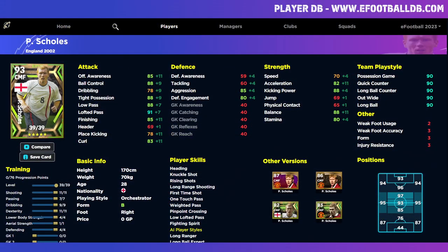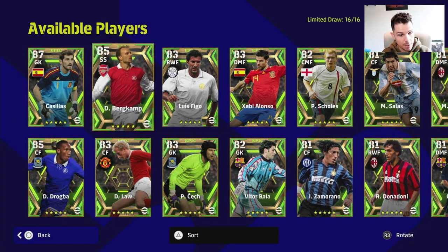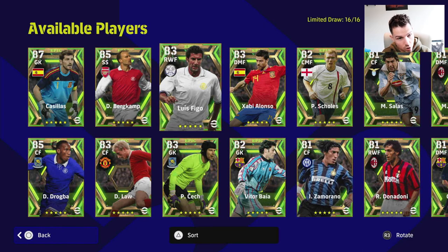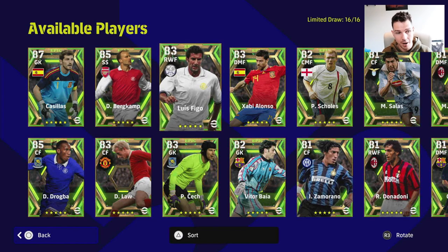Let's talk about this build. He's got 39 levels to go: 11 into shooting and dexterity, 7 into passing, 9 into dribbling, and 4 into lower body. The big selling point of this build is that we are dependent on his unwavering form — the form arrow — so we get the player form arrow boost. We're not really going to be playing Scholes as a starter. Apart from Drogba, Law, Cassius, and Figo — the four best in the pack — the rest will be impact players.